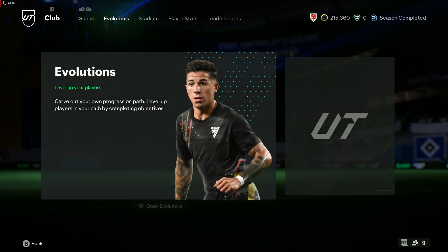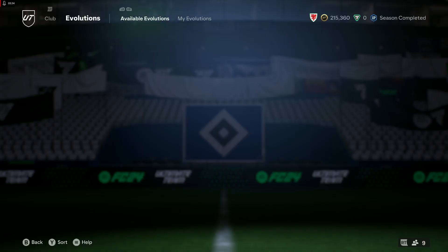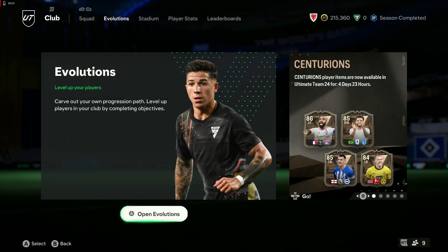And also that minimum 53 shooting requirement seems bizarre, because obviously Dunk is a new player added in today in the mini release and he is the lowest shooting at 53. So they just put it in because he's at the bottom end of that shooting element. I don't know, it's confusing — but it's free and it's there and I will upgrade Andrich.